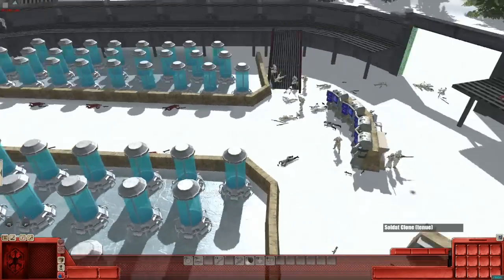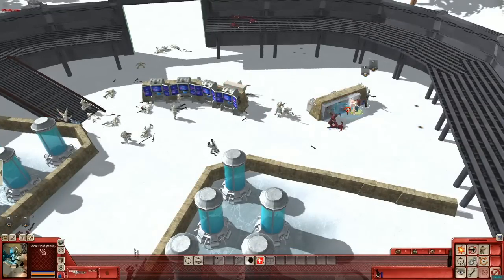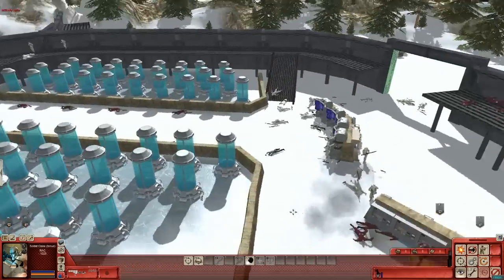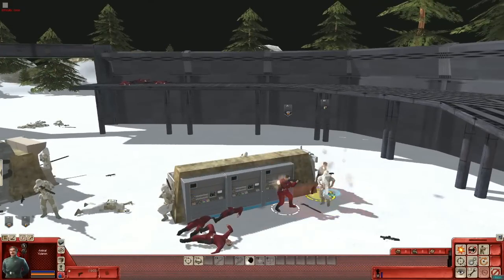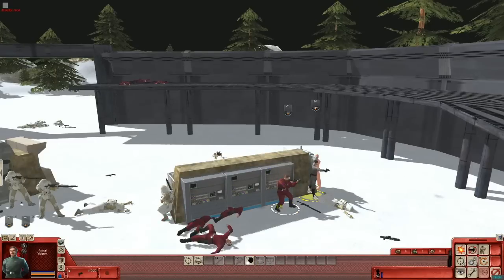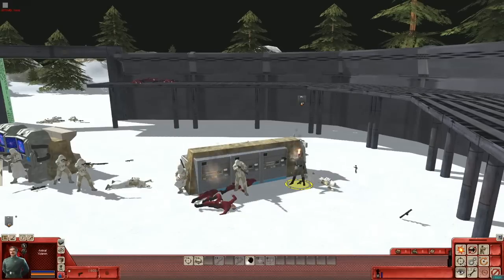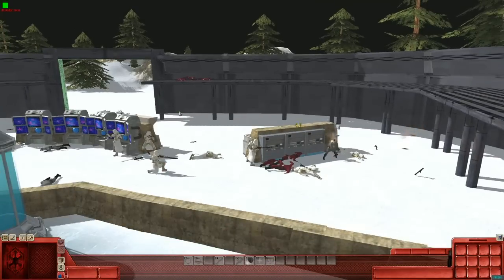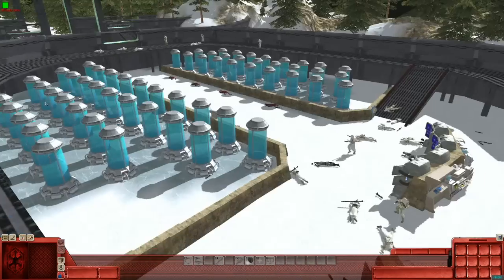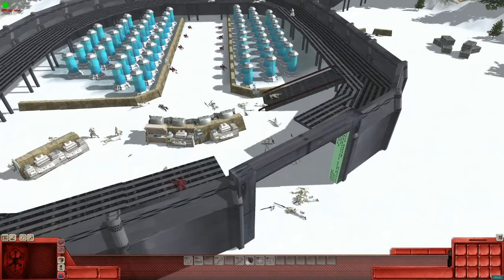We've lost every single one aside from these two. Okay, we're ready to make our final stand. A grenade has been thrown, we've got a couple on the wall — and this is the final stand. Let's get him behind cover again. And that's our cadet dead. That makes for the end of the clone uprising.